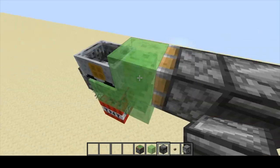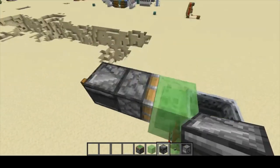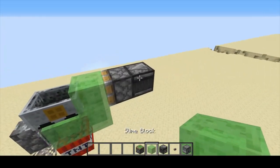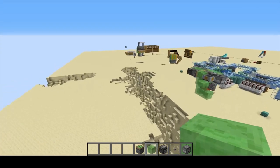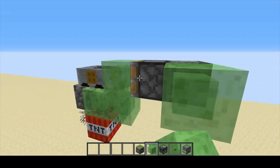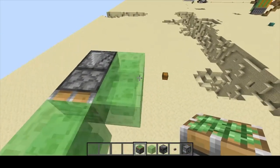Make sure the sticky piston is actually holding on to this part. Then you'll take your slime blocks and place them right here and here.